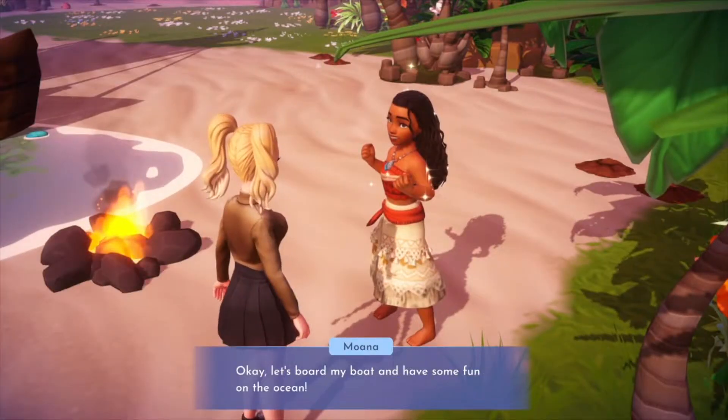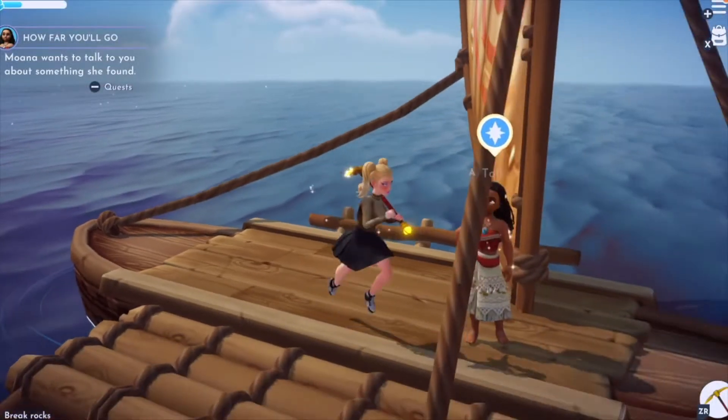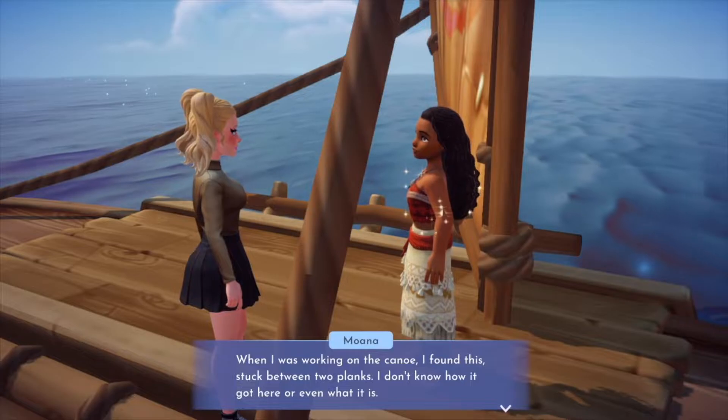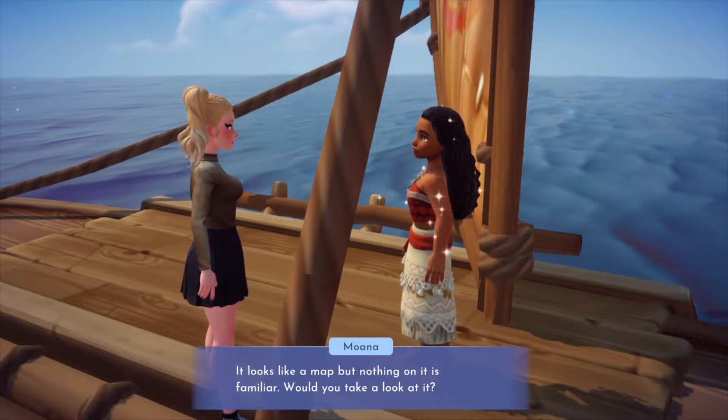'Let's board my boat and have some fun on the ocean!' Okay, please don't close out, game. Now that we're on the ocean, Moana says she found something stuck between two planks while working on the canoe and doesn't know how it got here. Oh — it's a map!